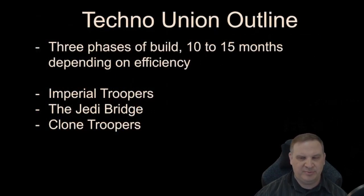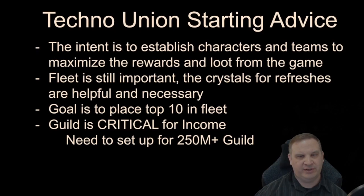The outline: we're going to do three phases of the build. We expect this to take between 10 and 15 months in total, depending on your efficiency. First we'll focus on Imperial Troopers, then bridge a little with Jedi and Sith teams, then go into Clone Troopers at the end. Fleet is going to be important — we need those crystals, those refreshes, and we need to place top 10 in fleet. This is an add-on to the Beginner's Guide, so please go back, watch that guide, understand the need for the Geos and the Geo fleet. This add-on does not take anything away from our need to maximize and optimize that fleet's performance.